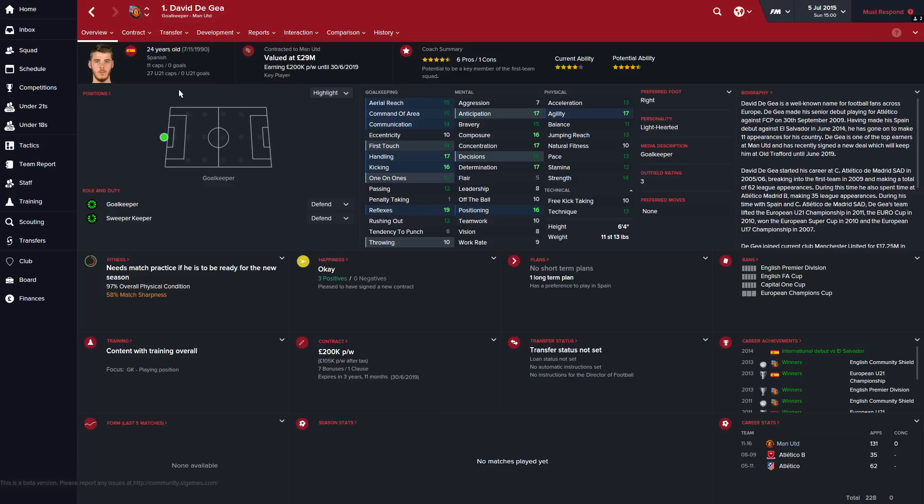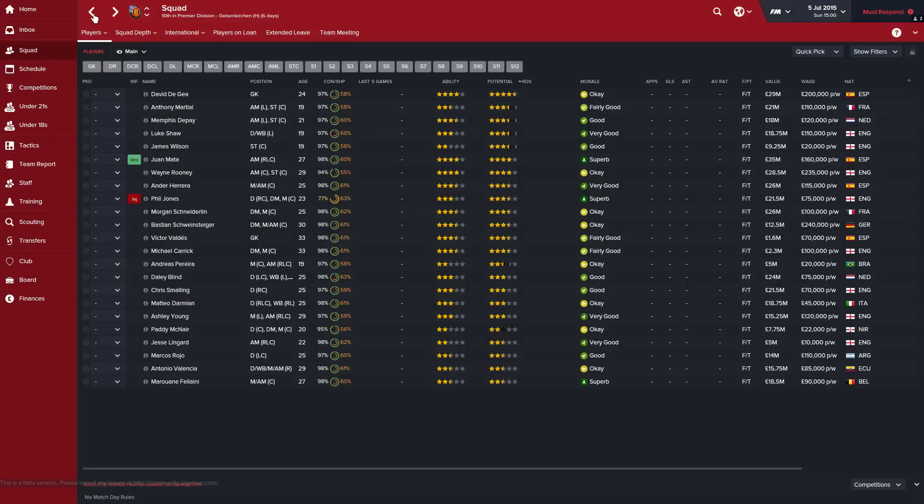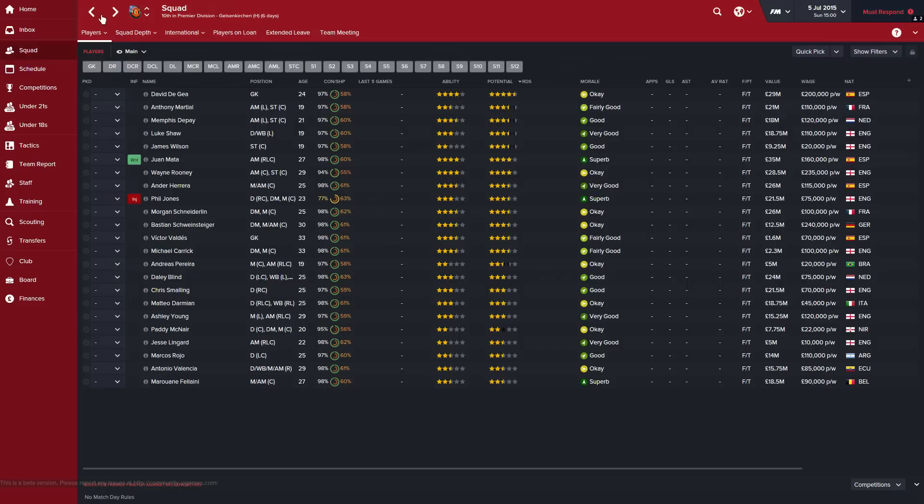Let's jump straight into the main squad. David De Gea is David De Gea — he's really good, one of the best goalkeepers in the world, top three for most people. Then there's Martial, a quality youngster who could be your first-choice striker for the next ten years. Unlike in real life he's really good in Football Manager — an absolute quality player who prefers to play on the attacking left wing and is best as an inside forward because he likes to get in and score goals.